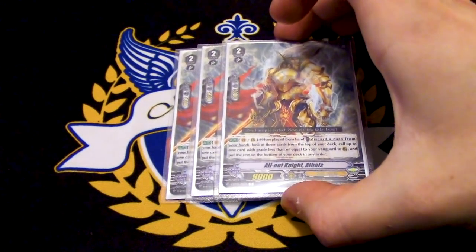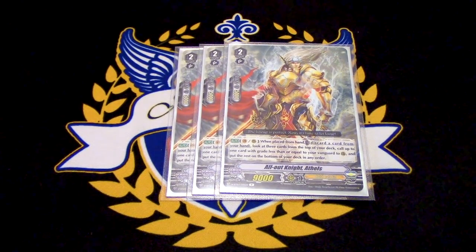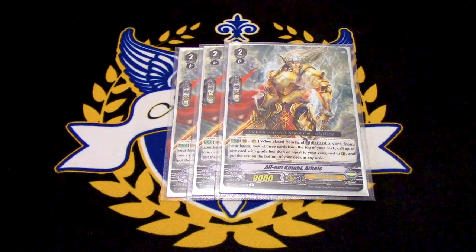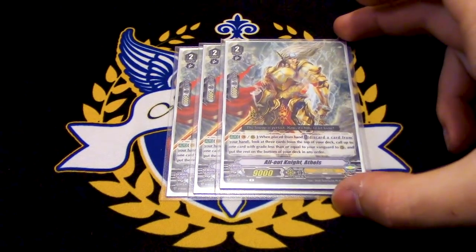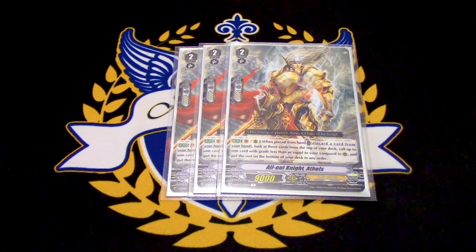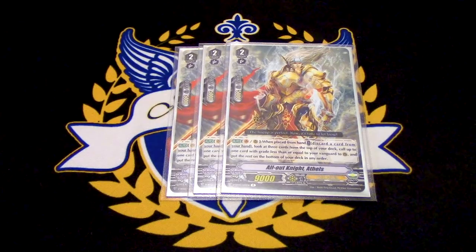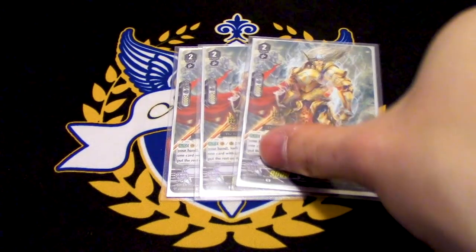Three copies of Athos. I'm only running three because the cost is a discard, which is kind of hefty, but it's still really important to see the card. The skill is like Vivian — when it's placed, you discard a card instead of counterblasting and Soul Blasting. You look at the top three and look for a card with the same grade less than or equal to your Vanguard, call it to rear, and the rest go to bottom. When you hit grade two, all your grade two and grade one targets are really good. You want to have a field set up before you ride Garmore so you can give units 3k. This is a really good early game target to call and fill up your board.